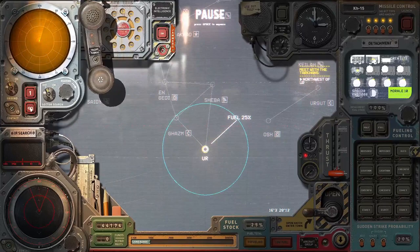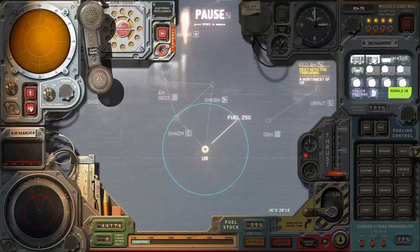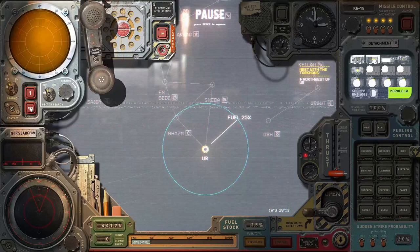First things first, let's turn off the radar. Why? Because there are a lot of strike groups roaming around and having our radar turned on has the potential to give us away way too early, and we don't want that. So let's start.